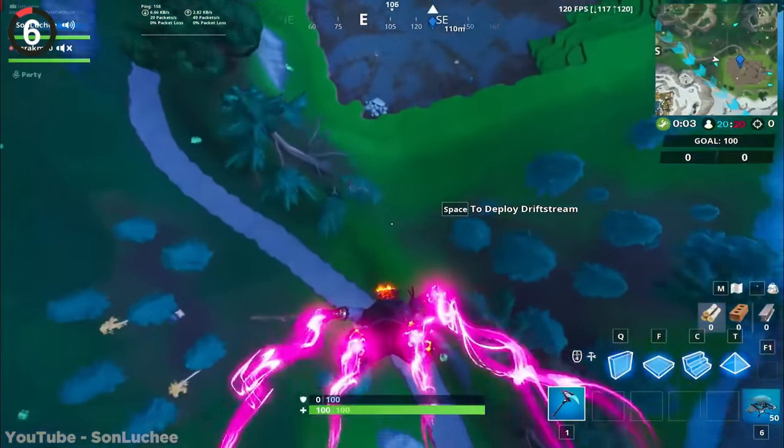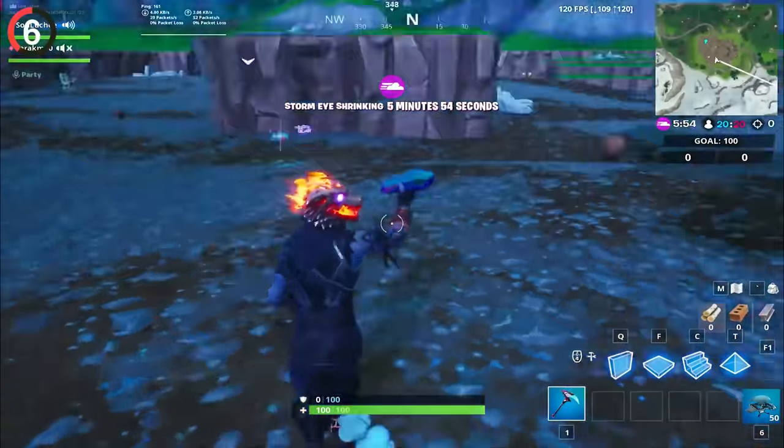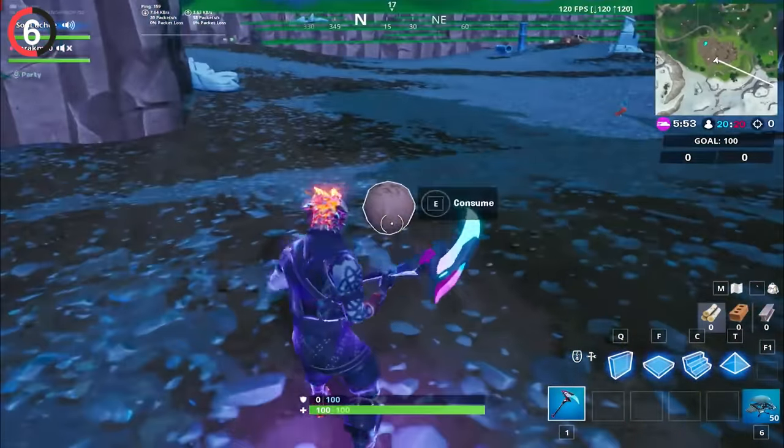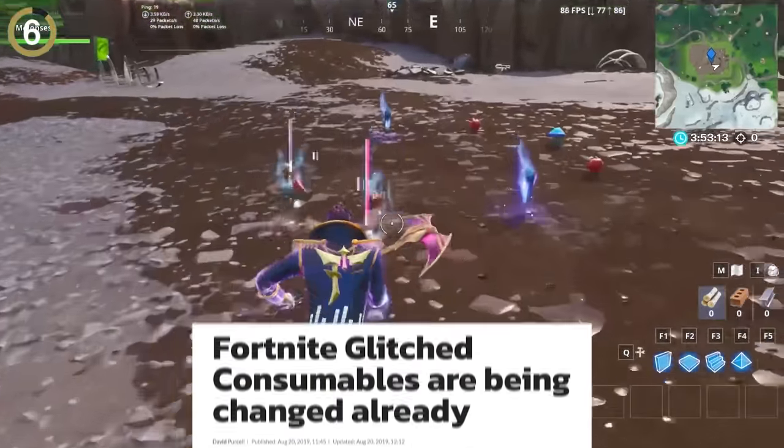That's still not as funny as the most tragic name Epic has ever come up with. There was a forged item in Season X called Glitched, which swapped between every consumable in the loot pool. Ironically, this got vaulted after the devs realized it was actually glitched.